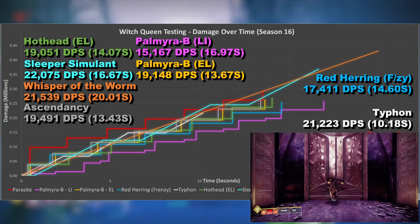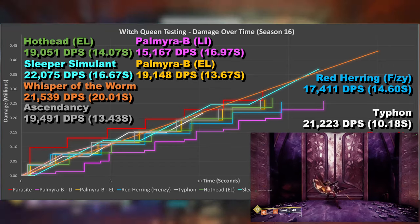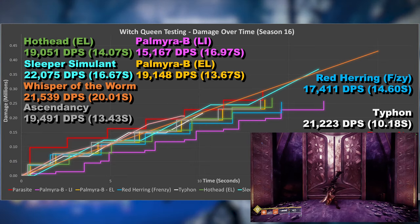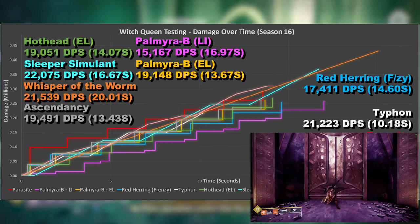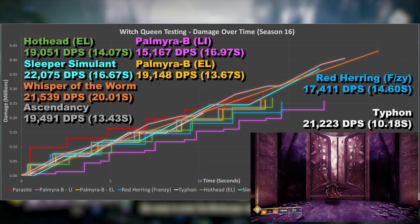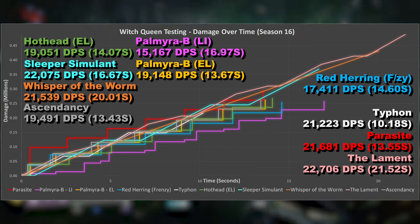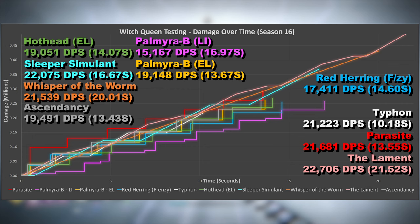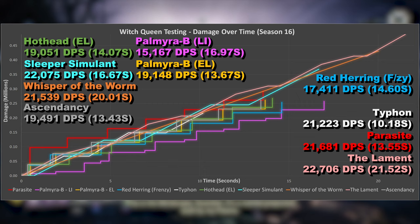And finally it's the Lament, which was often a burst DPS king in the early days, but those days are long gone now, and it can't really make any significant ground over the rocket launchers until around 5 seconds. But if there's one thing this weapon is when it comes to damage numbers, it's consistent. Whereas other weapons start to fall off due to an advantage at the start only — rockets with two in the opening chamber for example — the Lament just keeps going and doesn't have any point where things slow down. That consistency means after 10 seconds or so, it's a clear winner over everything, which it should be as it's high risk, high reward.